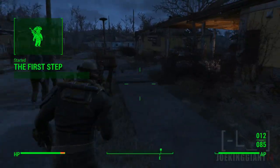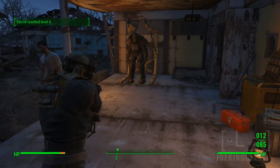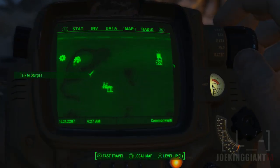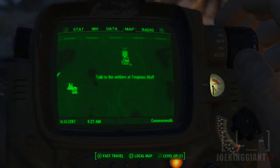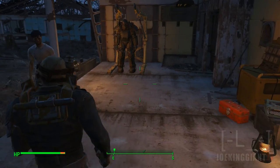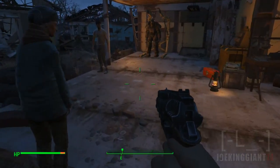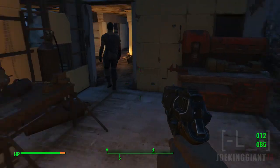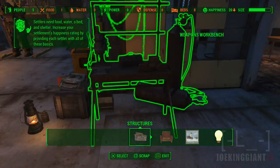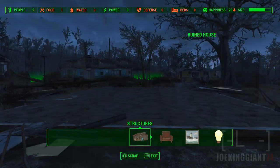So where to now? Talk to the settlers at Ten Pines Bluff — that's our next mission. Ten Pines Bluff. Alright, what I want to do right now is really kind of build — maybe use this whole episode just for building. So we're going to scrap this steel house, it's a broken ass house.